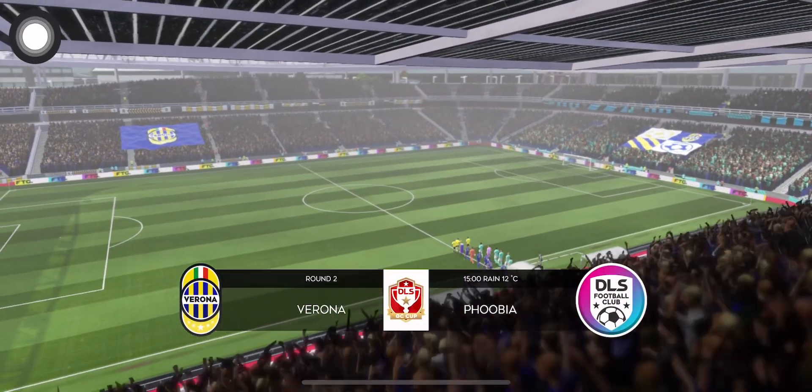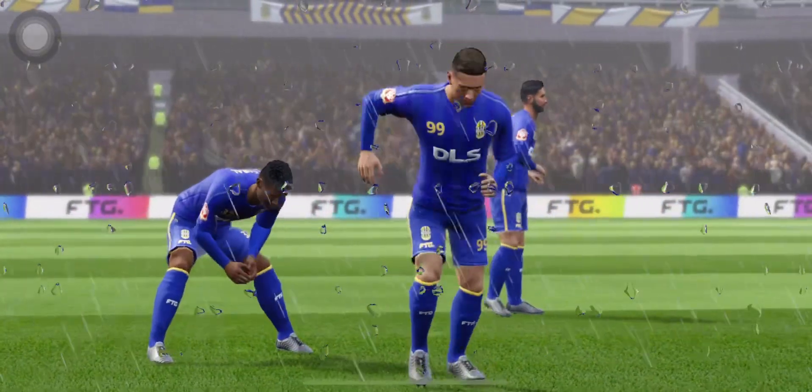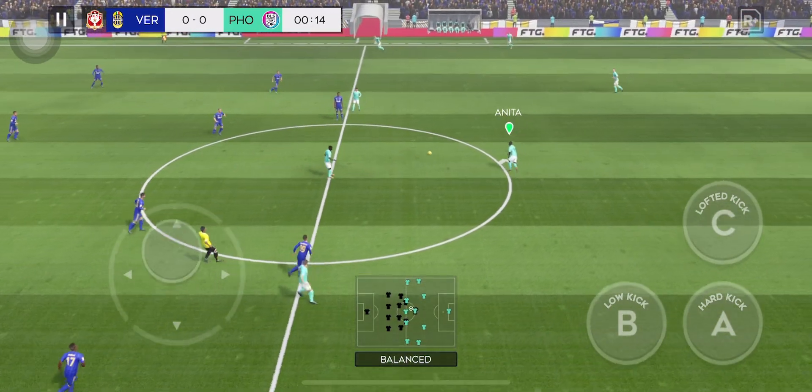This Global Challenge Cup encounter gets underway. Which team will come away victorious? This is how the home team is lining up. They're going with a 4-3-3, a balanced formation that can use wingers to devastating effect.